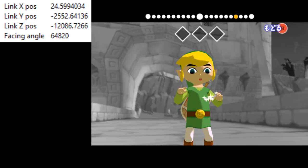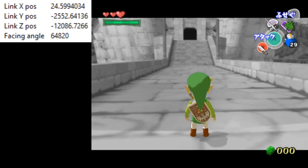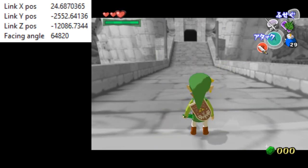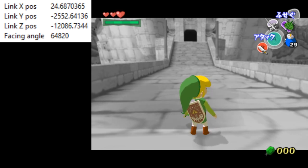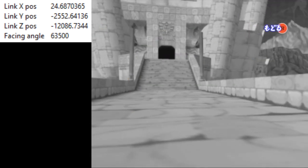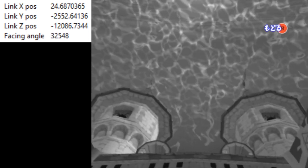Now that we have this exact position, take out the Wind Waker to turn around and then blow ourselves backwards with the leaf once. This will put us in the position we need for the clip to work, which is an X position of 24.68 and a Z position of negative 12,086.73. Now that we're in this position we need to get the actual angle we'll use for the clip.